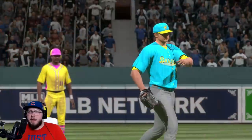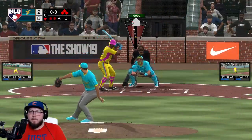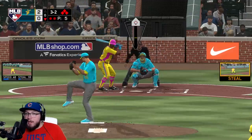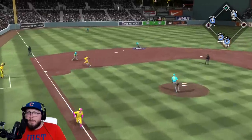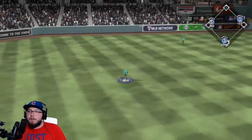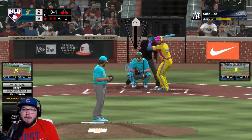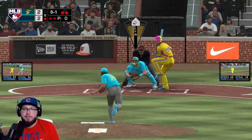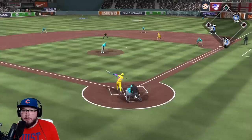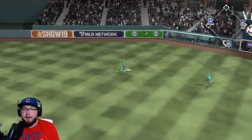Two outs. Zach Britton — the new playoff edition — now in the game. Correa unable to get there. This game is tied! Kirby Yates now in the game with two outs. Three and two — fastball, and this should be a fly out. Griffey is gonna be there. This game is tied. All those opportunities we just squandered coming back to bite us.